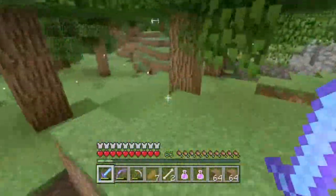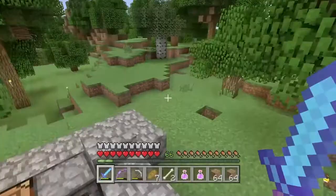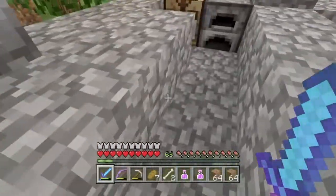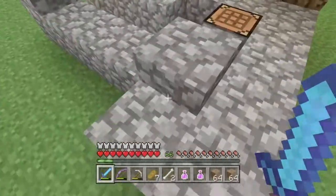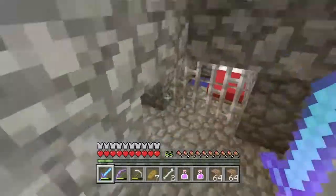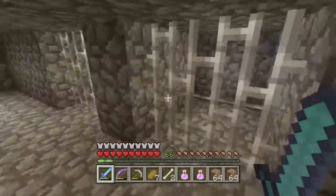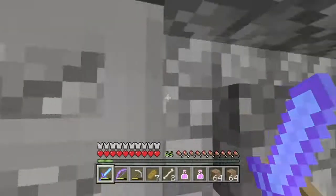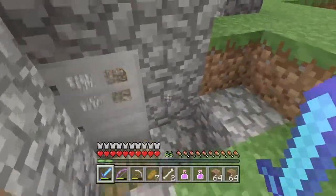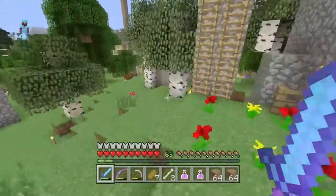Right here was the police station — we actually had a police station — but a creeper blew it up. Instead of destroying it we just put some slabs down to make it look like ruins. We still have the jail cells down here that were somewhat finished, somewhat not finished. It's actually one of the safest spots inside this world if something happened, because it's all cobblestone.